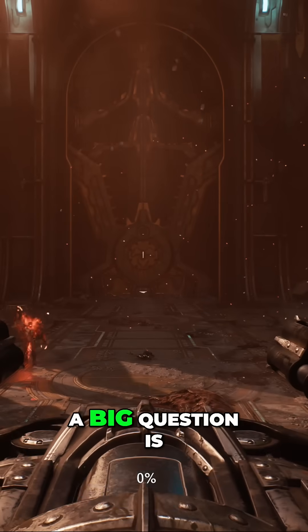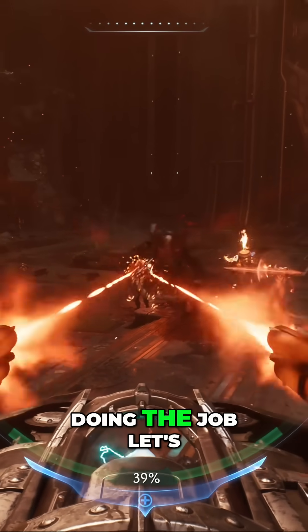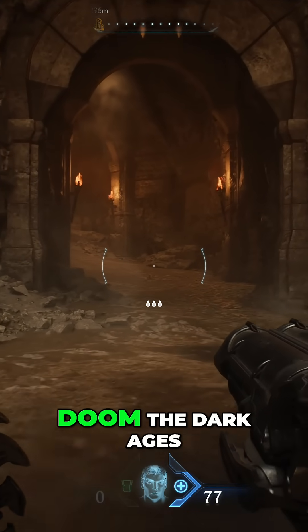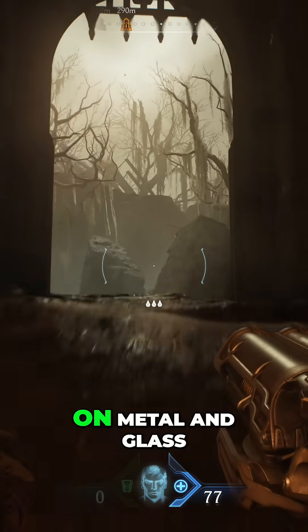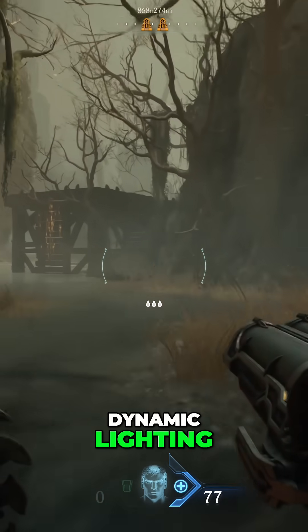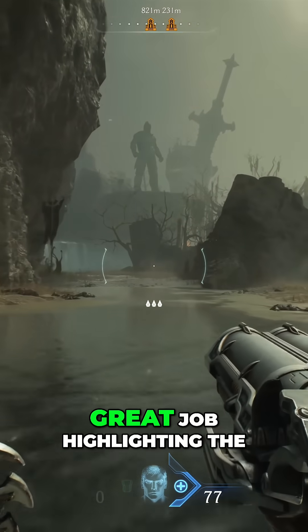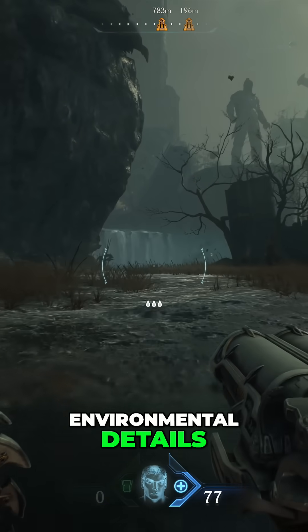Let's start with a big question: is it worth turning on Path Tracing, or is classic ray tracing already doing the job? Let's find out. Even with just ray tracing enabled, Doom: The Dark Ages looks like a million bucks. You get realistic reflections on metal and glass, dynamic lighting, physically accurate shadows, and global illumination. The lighting effects are stunning and do a great job highlighting the medieval fantasy architecture and environmental details.